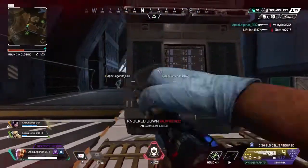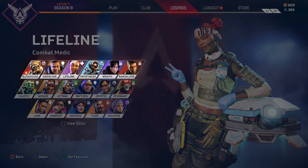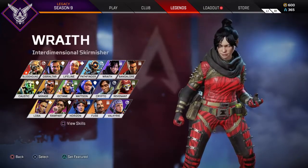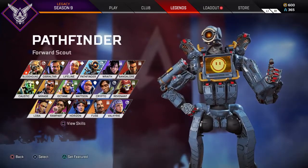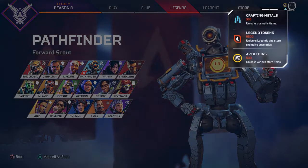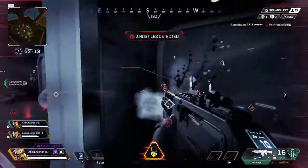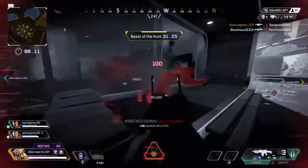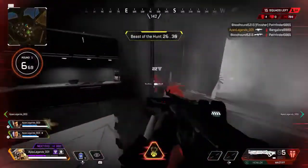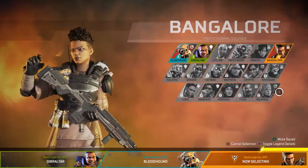Apex Legends is free to play, so after you download the base game, you'll get access to six legends right off the bat: Lifeline, Bloodhound, Bangalore, Gibraltar, Wraith, and Pathfinder. The rest can be unlocked in two ways — either by purchasing Apex coins, or by earning legend tokens from simply playing the game. You can unlock the entire roster without spending a thing, but we recommend getting to grips with at least three legends early on, as you may find your first and even second choice snatched up in the character select screen if you're a last pick.